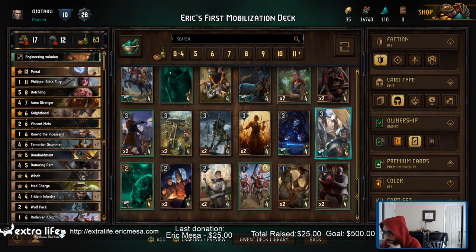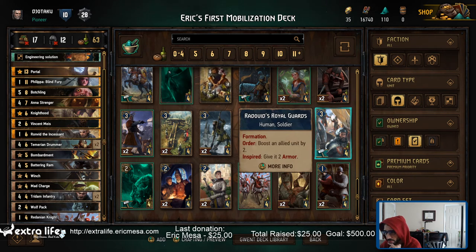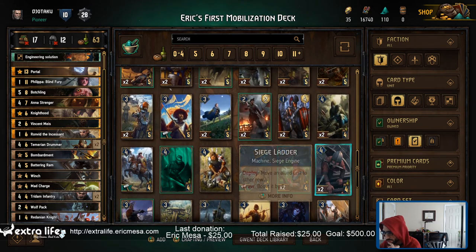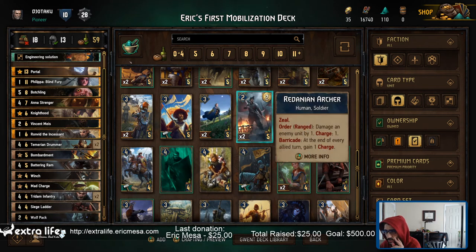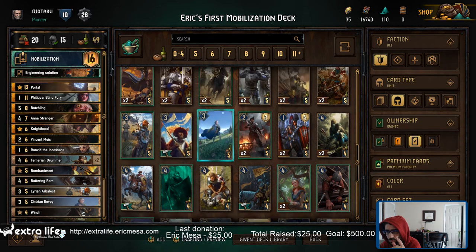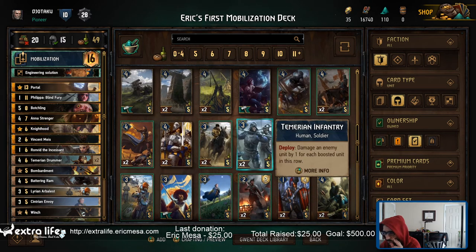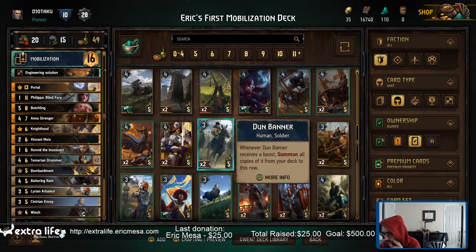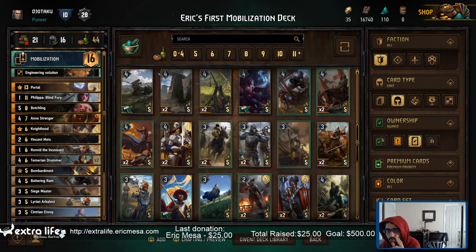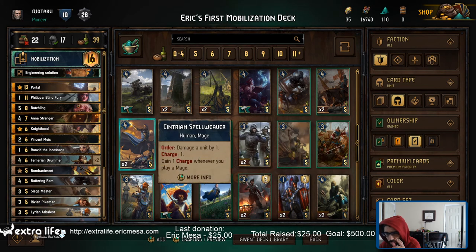Okay, that seems pretty good — we're at 63. Boost an allied unit by two. I think I need some siege engines now. Let's definitely do that so we can move someone around. Giving charges to people — yes. I'm gonna make as much use of him as I'd like. That guy could be useful. One charge whenever I play a mage — okay, so I definitely gotta find another mage to put in there. Here's one.